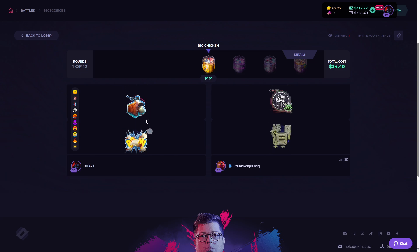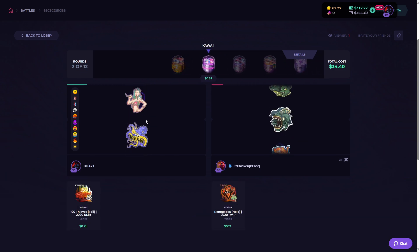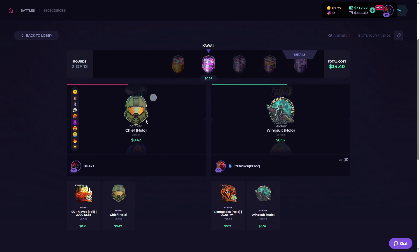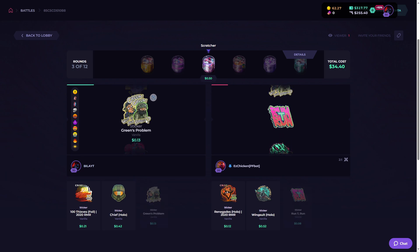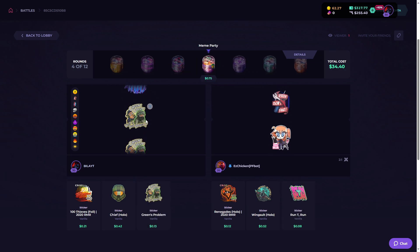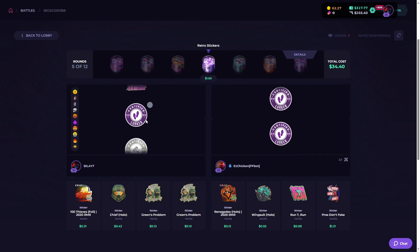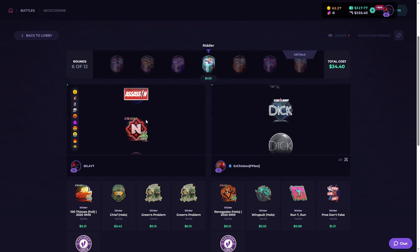Let's go! First big chain capsule and we got a Holo 100 Thieves foil — that's fine. We got a Hello sticker, holo sticker. Oh we got the greens — 'Was Your Problem' sticker, that's one of the funniest meme stickers you can find in CS. Oh, we got the same sticker again.